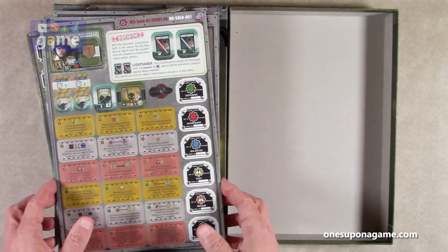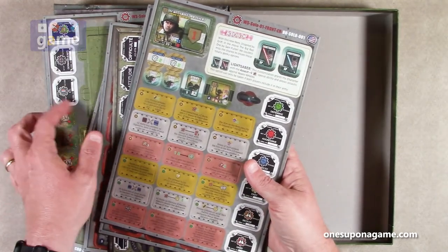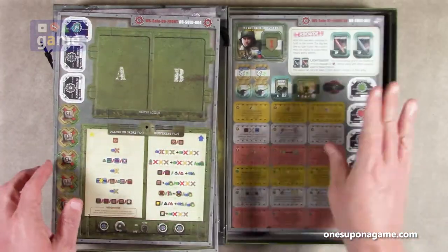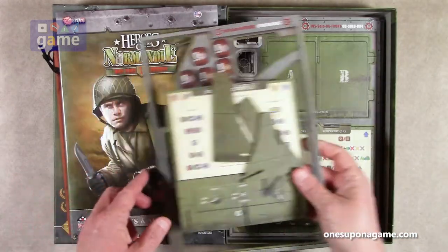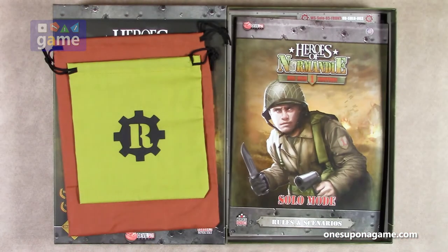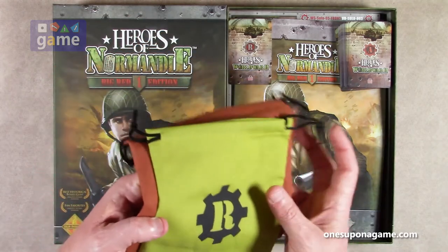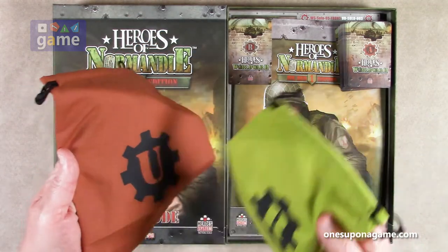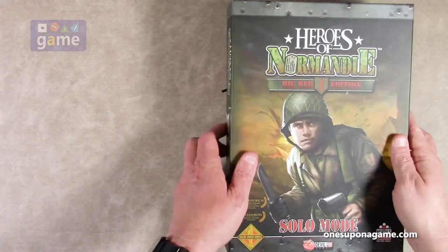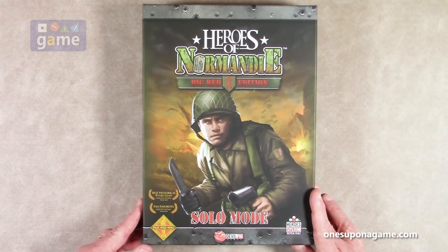So to summarize, with the Heroes of Normandy Solo Expansion you're going to get two decks of cards, nine punch boards of gaming goodness, the solo mode rules and scenarios booklet, and the unit and reinforcement drawstring bags. And that is everything that comes in Solo Mode for Heroes of Normandy Big Red One Edition by Devil Pig Games.